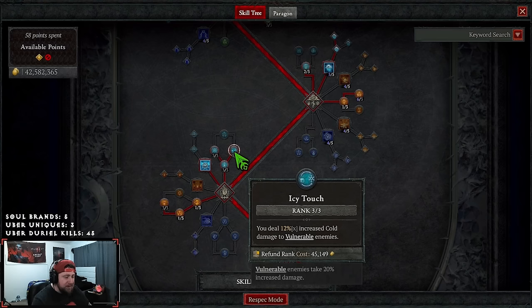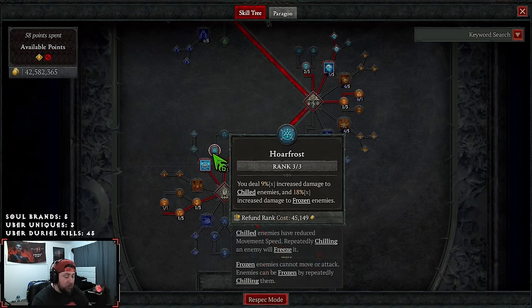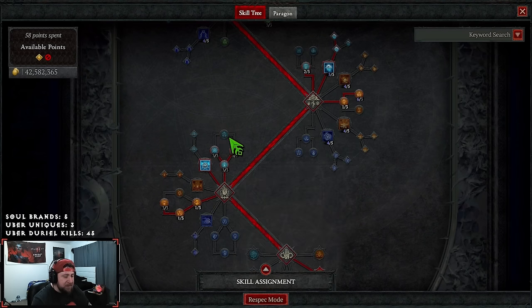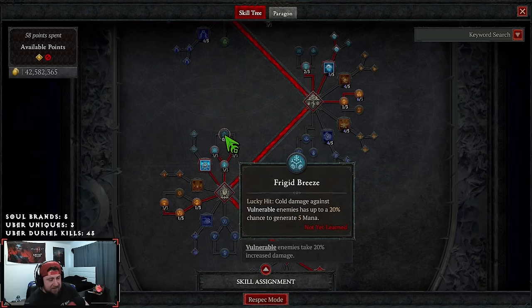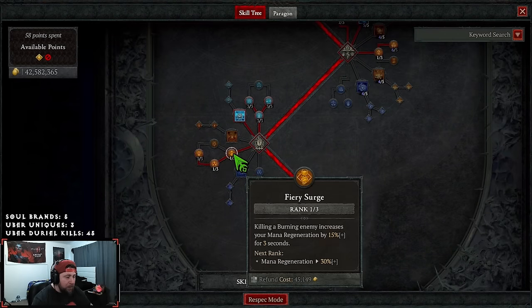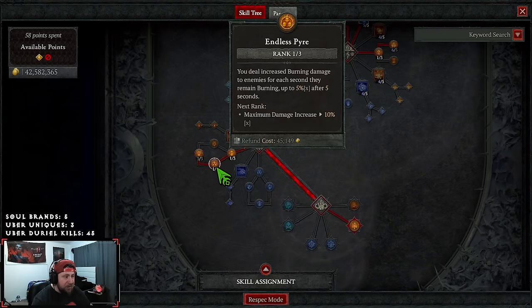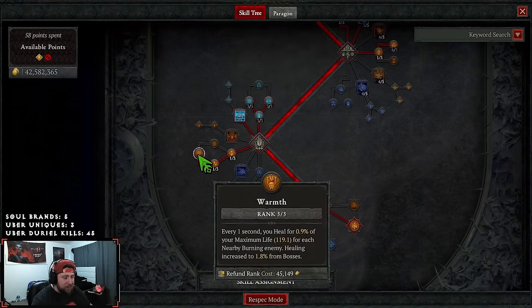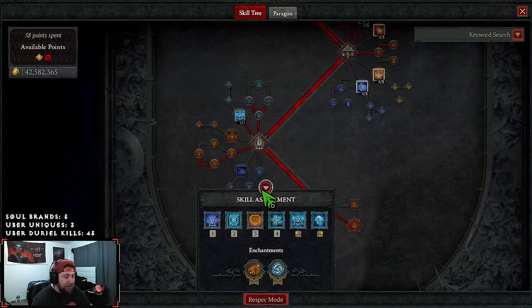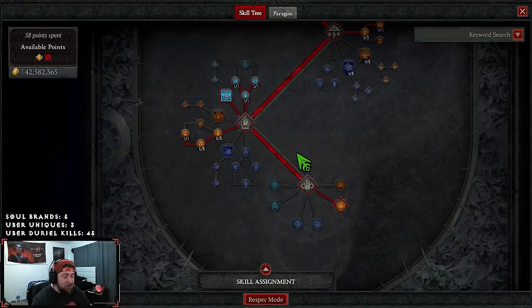One point into Inner Flames and Devouring Blaze for more damage. One point into Deep Freeze — this lets us become immune and reset cooldowns. If you double-trigger it — pop it and then pop it again to stop it early — it resets all your cooldowns, which is really nice. You could go up to Prime Deep Freeze for an extra barrier if you need it, but the base is fine. We max out Permafrost, Icy Touch, and Hoarfrost for damage. Frigid Breeze helps generate more mana if needed, plus one point in Fiery Surge for mana regen.